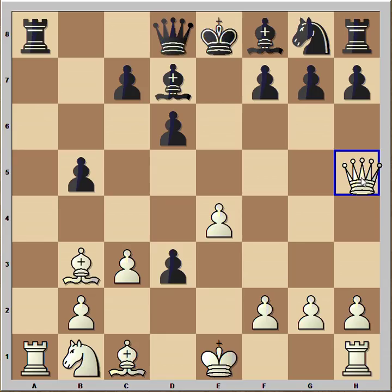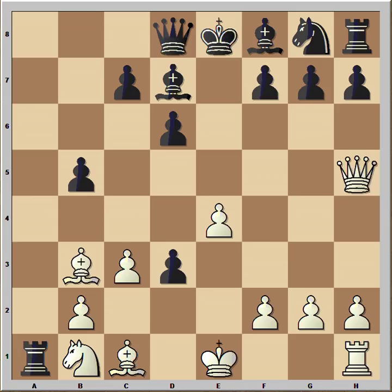Queen to h5 — that is checkmate. Obviously if rook takes, then it's checkmate. That means black has no time to capture the rook. That's why black played g6.